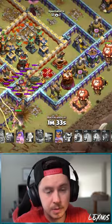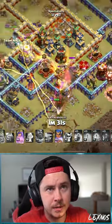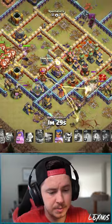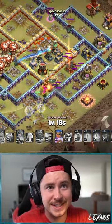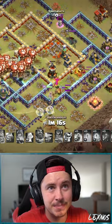Hold on — more balloons on the right side. King and Queen gonna go fight the enemy Queen, at least trying to. Queen ability still intact. He's got a million balloons still up on the left side of the base and only a handful of defenses left. RC ability — boom boom bam, thank you ma'am!